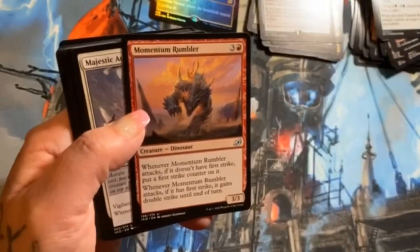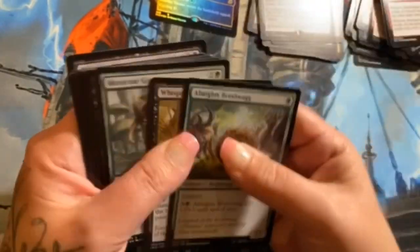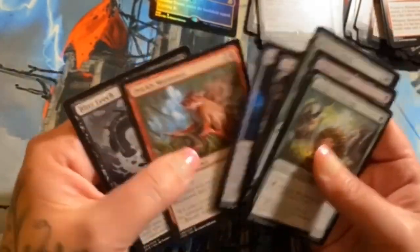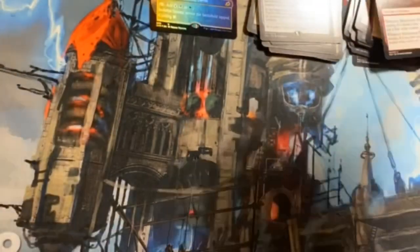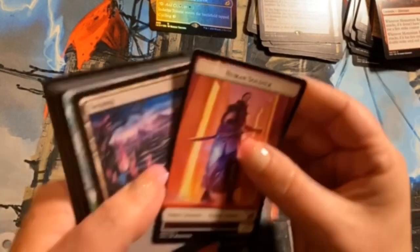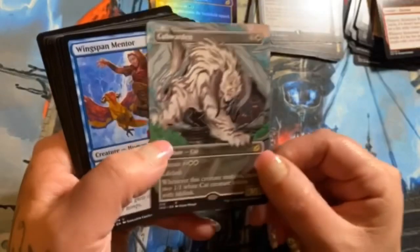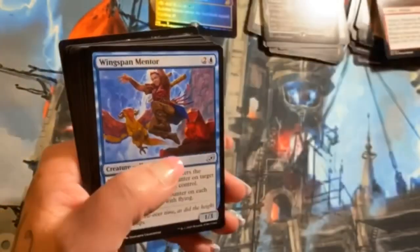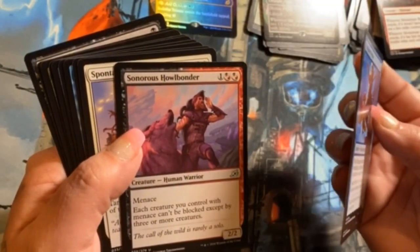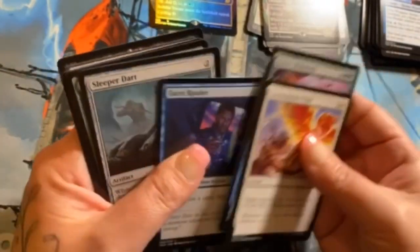Momentum Rumbler, Majestic Auricorn, and Heartless Act are uncommons. Check out these — oop, otter! I'm gonna say that every time. This marmoset guy is really cool too. Foil common: Rugged Highlands, Cubwarden alternate art. We've got the regular and the alternate — Wingspan Mentor, Void Beckoner, and Sonorous Howlbonder. Red-black in sealed with all the menace stuff is wild.